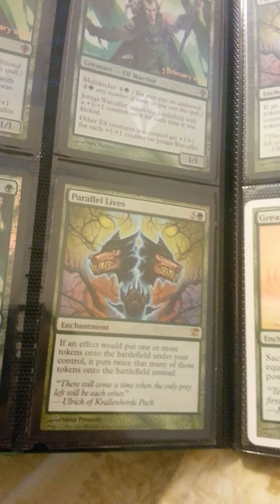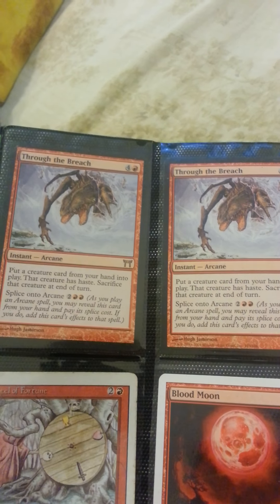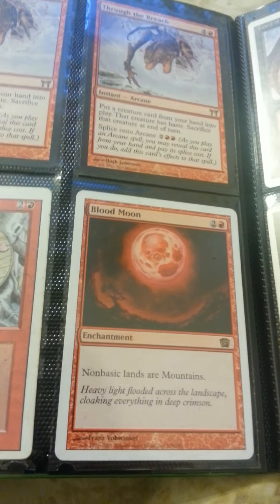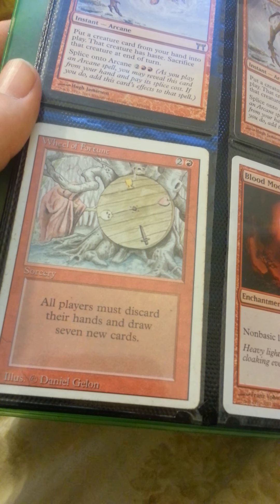Those Khans War Collars are a promo. Parallel Lives times three. Two Greater Good — one from Ninth, one from Urza's Saga. Two Through the Breach. Blood Moon from Eighth. Wheel of Fortune — miscut and somewhat damaged.